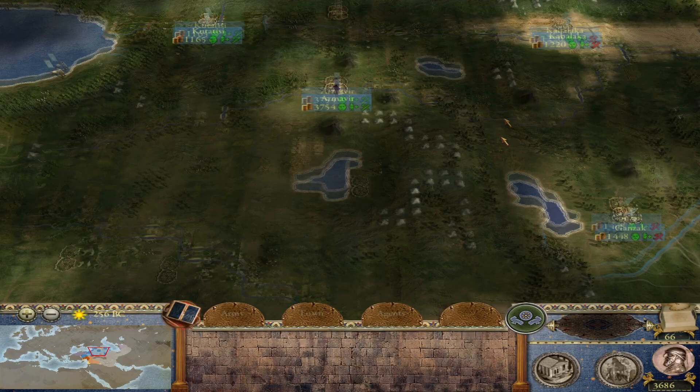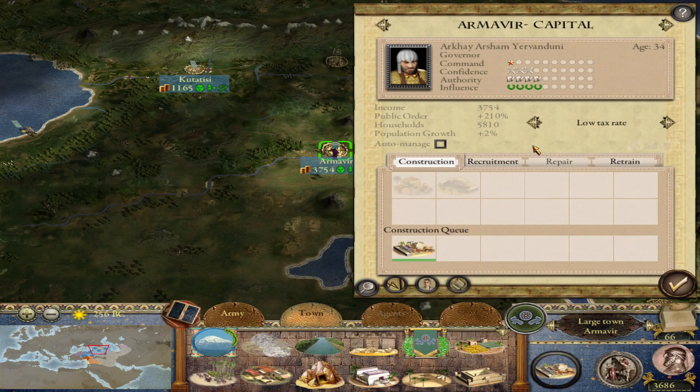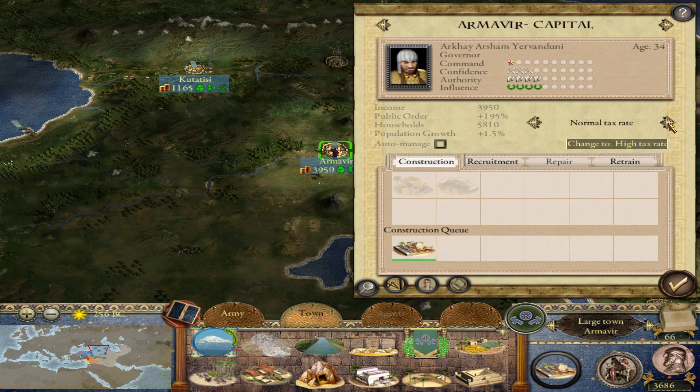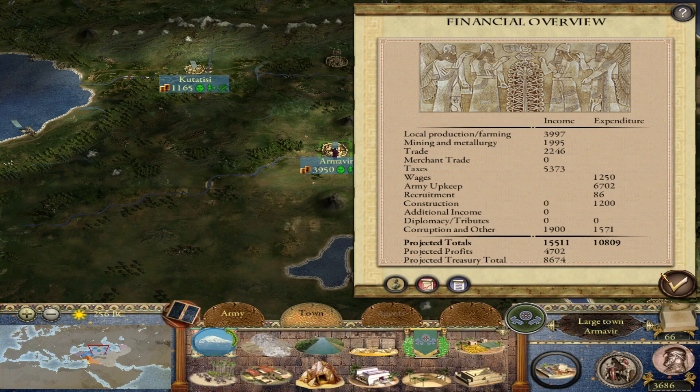Once we get Armavir to be a city — once we get it to 6,000 households — we can then construct Stonewall, get Armavir up to a small city, and then we can construct royal capital in Armavir, which right now has Caucasian tribal kingdom, which was the first tier of the reform, so this will be the second tier. And that's why I have low taxes, but let's increase it just a little bit because I think I have a little bit of a deficit.